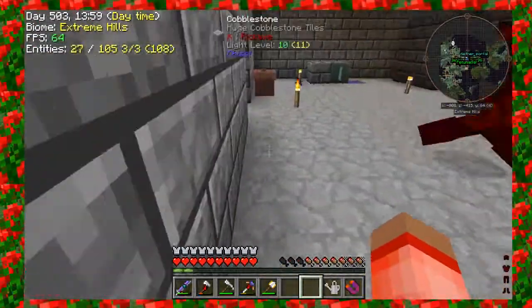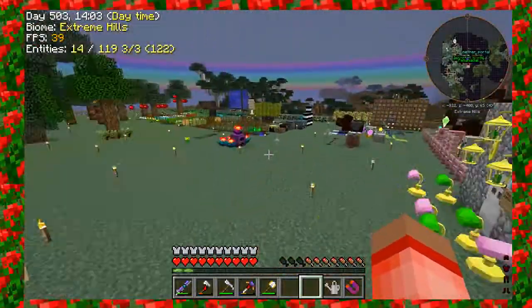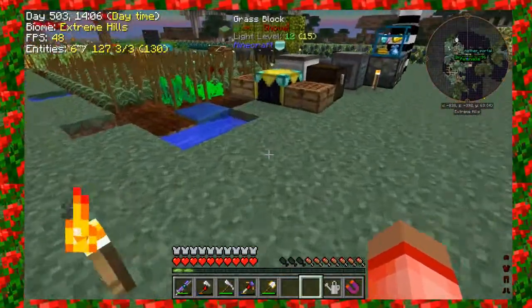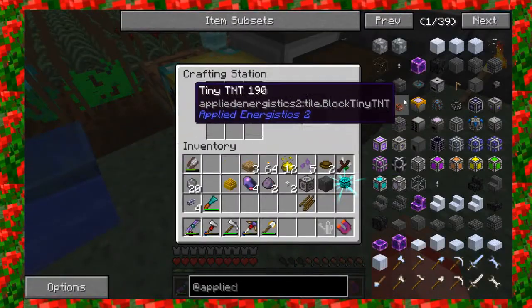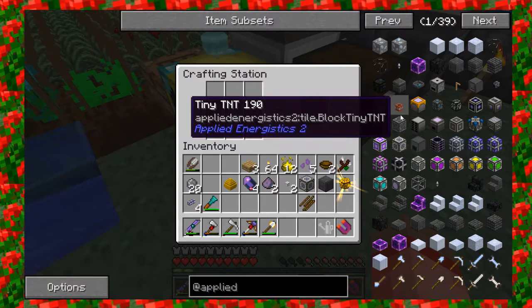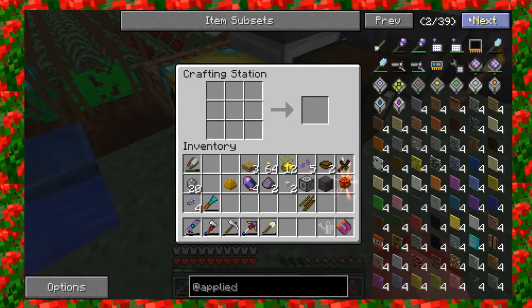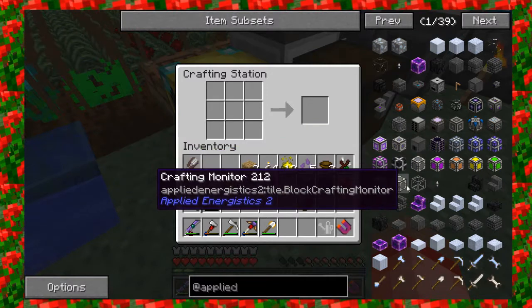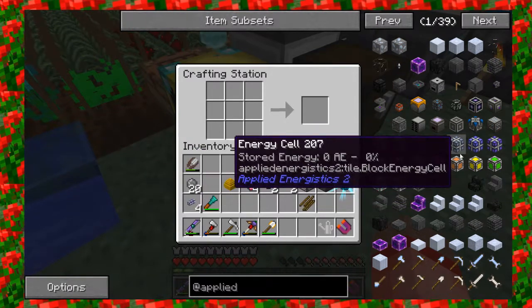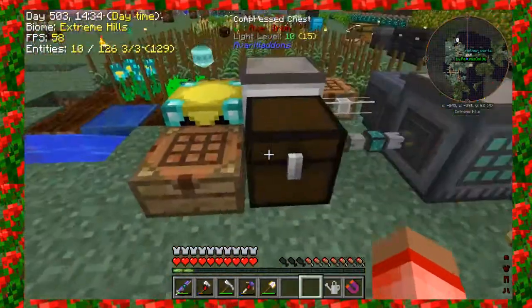I'm done with my thing. There's no calculation — oh my gosh, we still have to make the calculation. I thought you were making the calculation processor. Immortal, I need three of the logic processors, can you help me on that? I only needed one of those, right? Yes. I need a Certus Quartz block and a block of iron.